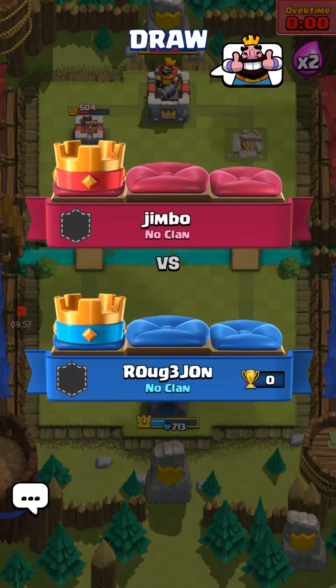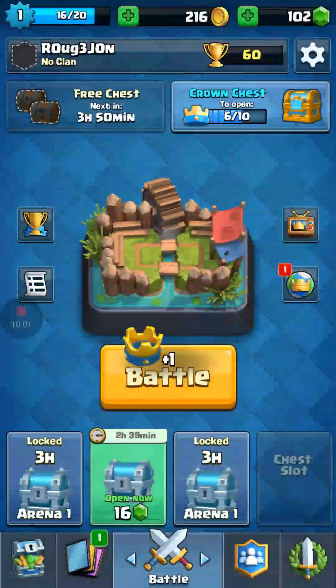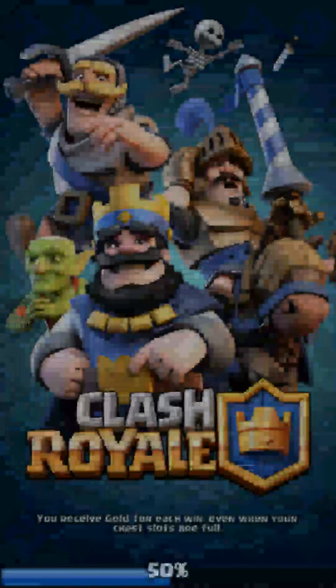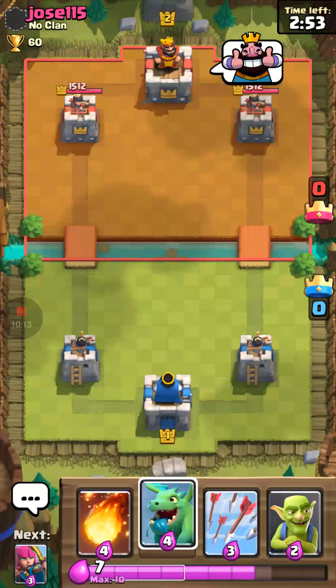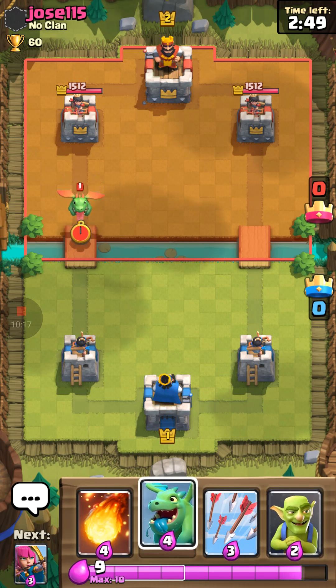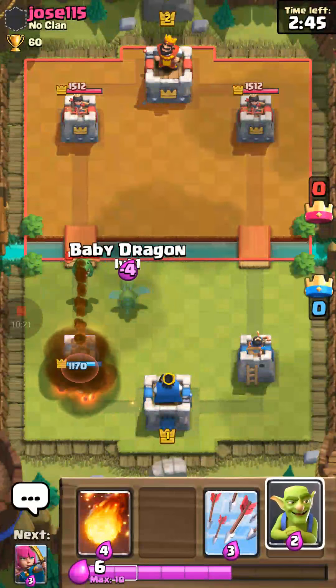Okay, I guess this is going to be a draw just because Mr. Jimbo here doesn't want to lose. Well played is all I gotta say — well played. Maybe if I kept going for that side tower I would have gotten it, but that's okay. We needed that one crown anyways — that means if this next one's a three crown we'll have our crown chest, our first semi-decent good chest.